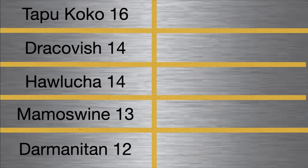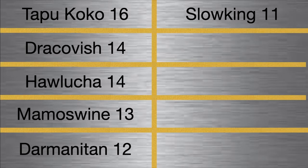It can hit super hard, it gets a fairly good move pool, and it's just an absolute monster. Slowking — I got this time as a budget Slowbro. I think Slowking is a very good Pokemon. I actually kind of prefer it to Slowbro, just because of its special defense; I think it suits my needs. Slowbro is actually probably better, but I like Slowking for some reason.